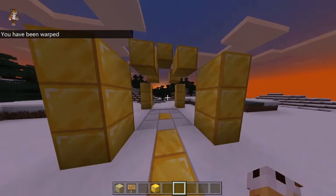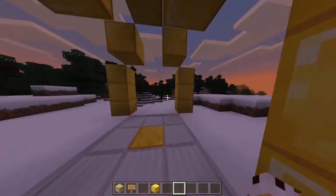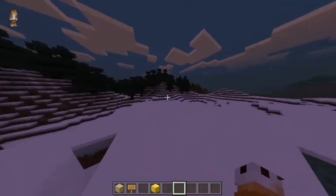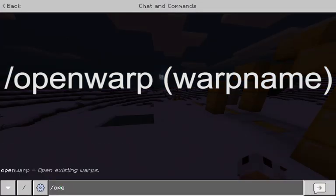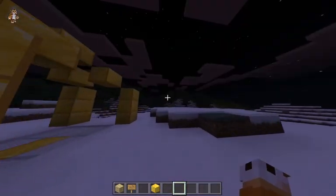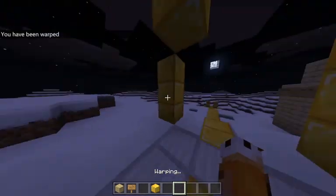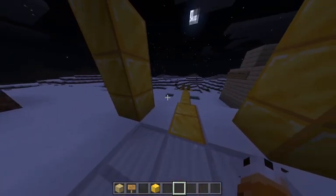As you can see, I have just warped right back to the lobby. Now let's say I wanted to open up this warp to everybody on the server. As of right now, the warp is only accessible to admins or operators. To make this warp open to everyone, do slash open warp and then the name of the warp you want to make public, and hit enter. Now as you can see, it will give anybody access to that warp.